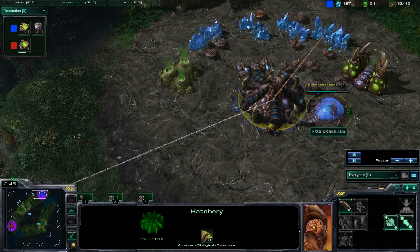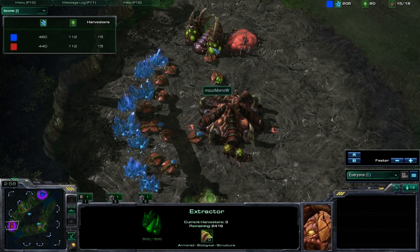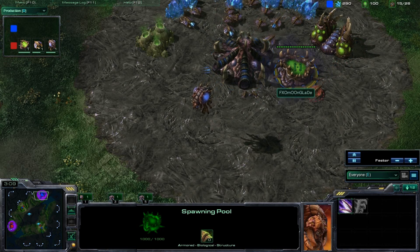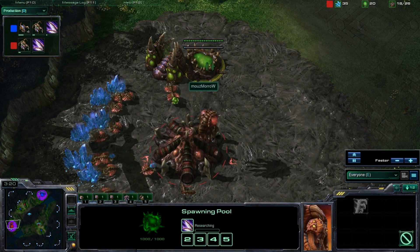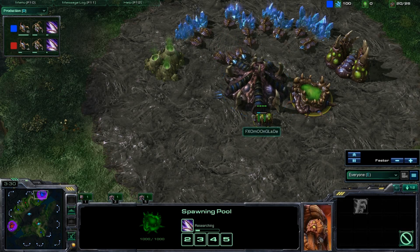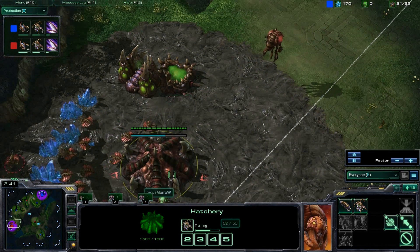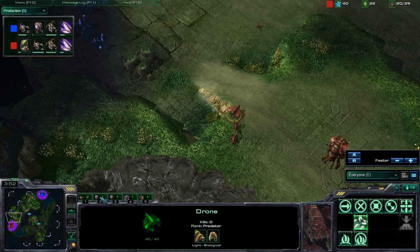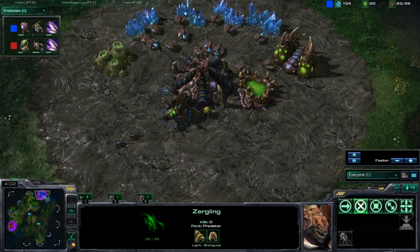Both are doing pretty much the same thing. It looks like Moonglade got his gas first, so he can get his Metabolic Boost just a little more quickly — and this is actually a really huge deal. Maro is going to be behind by a good 10 seconds at least. That doesn't seem like much right now, but trust me — especially in a zergling-baneling war when your opponent suddenly busts out with speed and just runs you down, it's the worst way to get behind early.